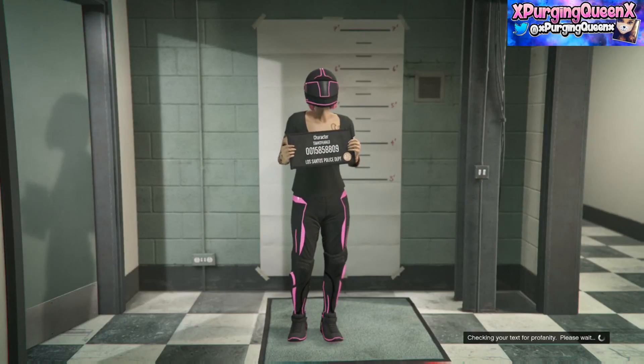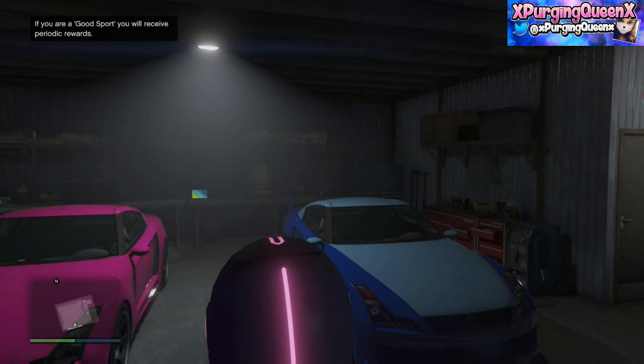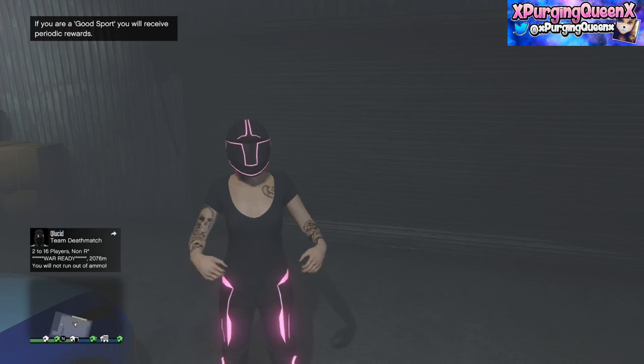Once you load back into free mode, all you need to do is save the Tron pants as an outfit. Please note that if you attempt to change the shirt to a different shirt other than the crew T-shirts, your Tron pants will be removed and you'll have to do the glitch again. You can actually remove the helmet from your outfit if you wish to do so.